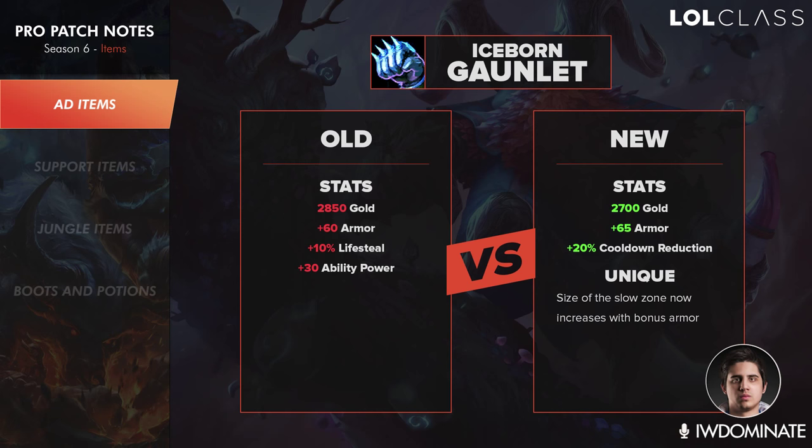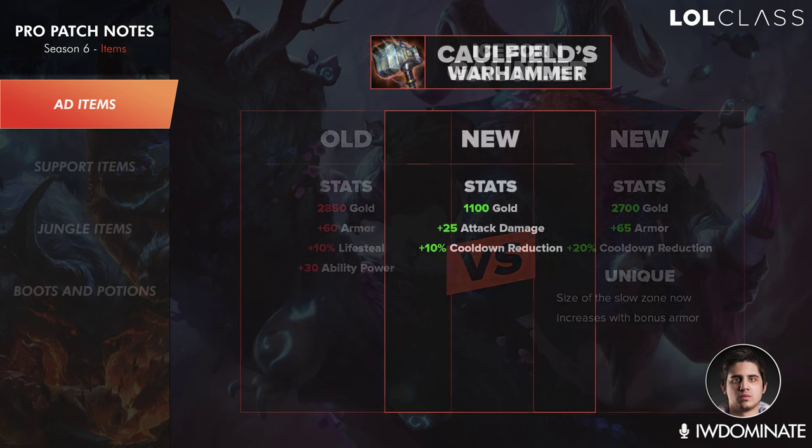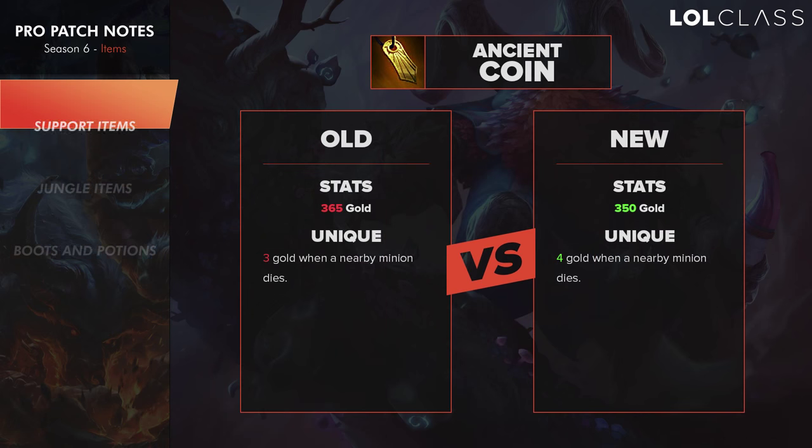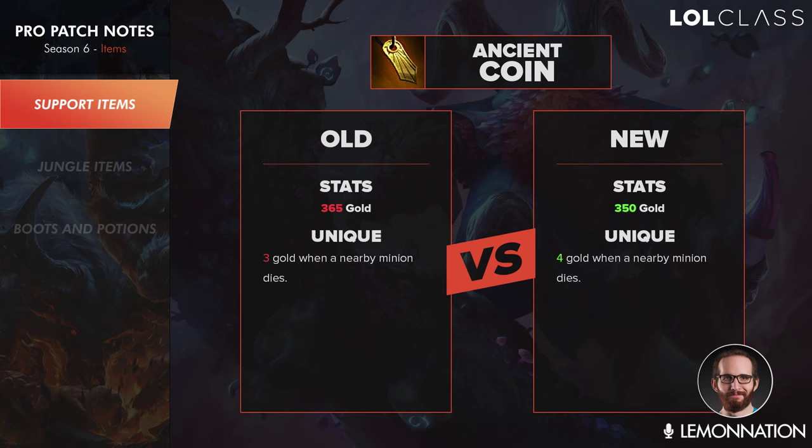Caufield's Warhammer is kind of an alternative to Brutalizer — it's a little bit cheaper but the main problem is it has no armor pen on it. So this is just going to nerf all the champions that rely on having early armor pen to be effective, specifically champions like Lethality-focused champs that require the armor pen to deal with tanks. I think this is just another nerf to melee champions and more of a buff to rage-item champions.